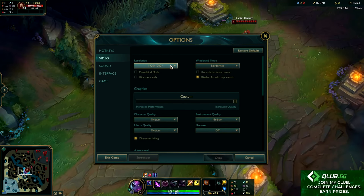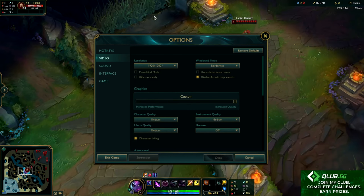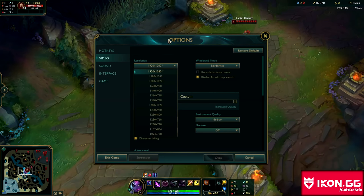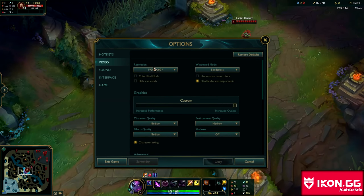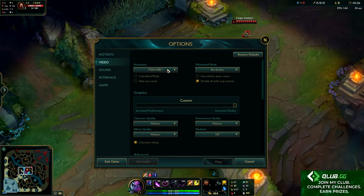Moving on to video settings. For your resolution, ideally you want the one with a star by it — that is the native resolution of your screen. Mine is 1920x1080, so I play on that. If you don't have a good computer, you might have to put it lower, but if you have a decent computer, you should be able to run your native screen resolution.